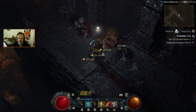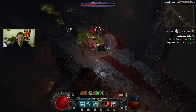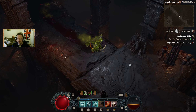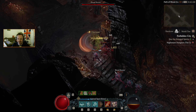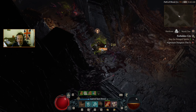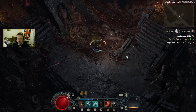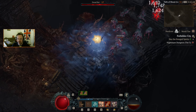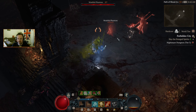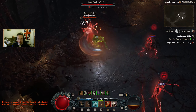New Glyph: Blood Feeder — that does sound like my kind of thing. A non-cursed resplendent chest. This does feel like we've got a lot of very powerful things going for us right now.